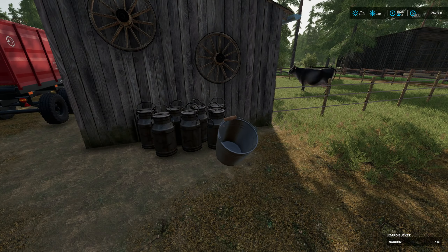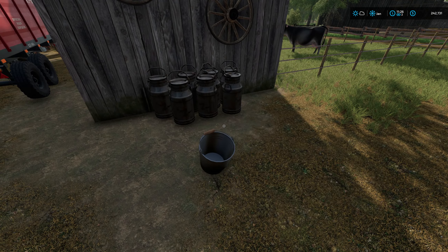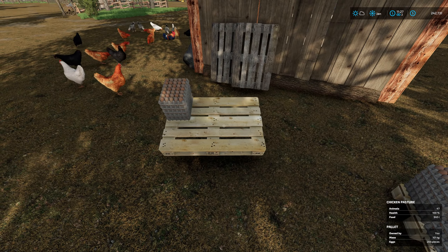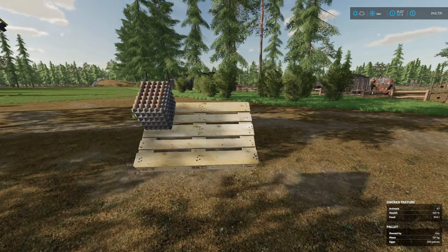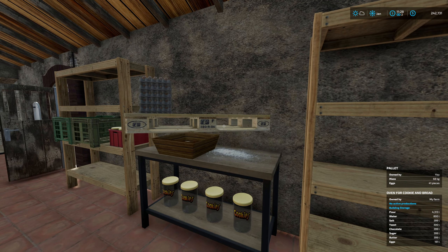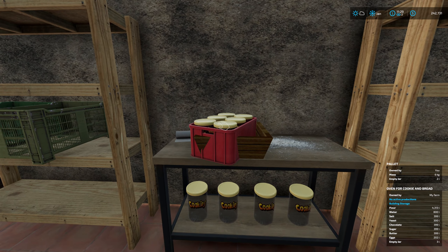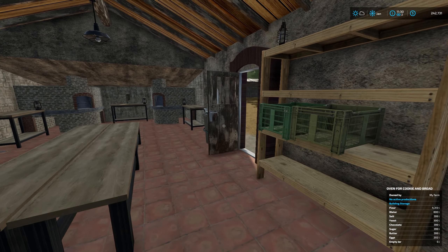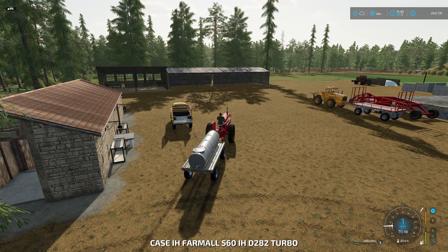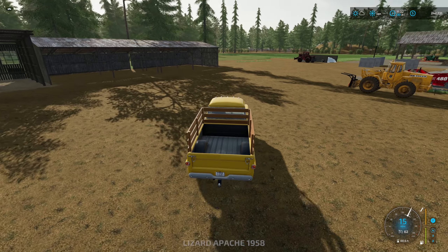It doesn't seem like we can collect milk with the bucket, so we're going to have to get a milk tank of sorts. We'll go back to the distribution centre, but we'll leave the bucket there for now and fetch the eggs. As luck would have it, we have a fresh pallet which has only a few eggs on, so we can carry that. The eggs get deposited in the bakery and the empty jar goes on the shelf. So the last thing we need is milk - back in the pickup to go get a milk trailer.